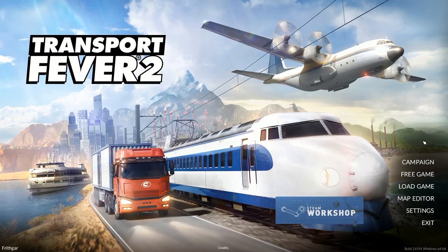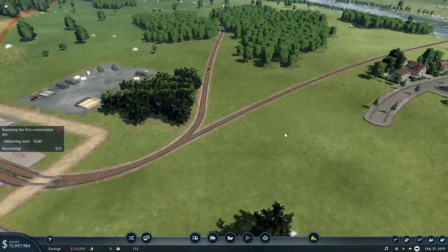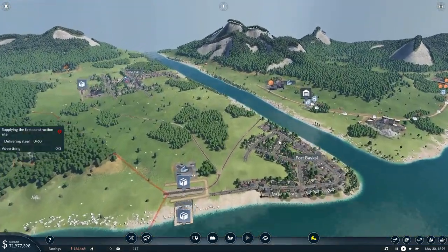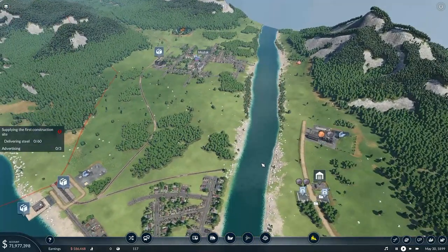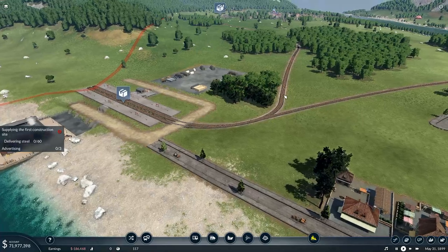Hey folks, it's Frithgar here, how you doing? Welcome back to Transport Fever 2. The task is to establish a bus route with at least three stations and drive it - that's in Irkutsk. But I've also got to get the stuff coming through here, so what I'm thinking first up...